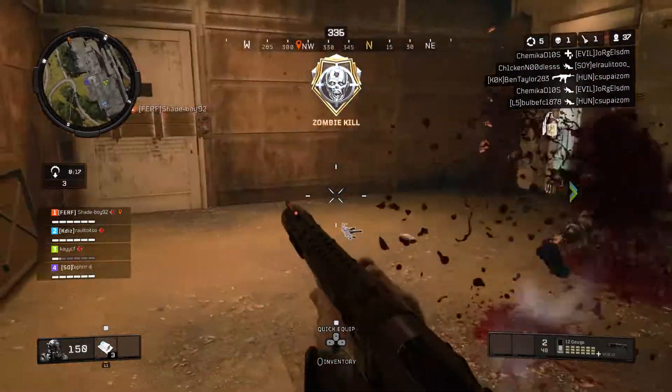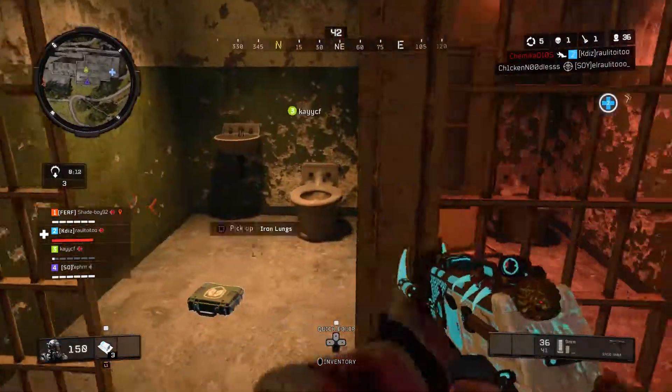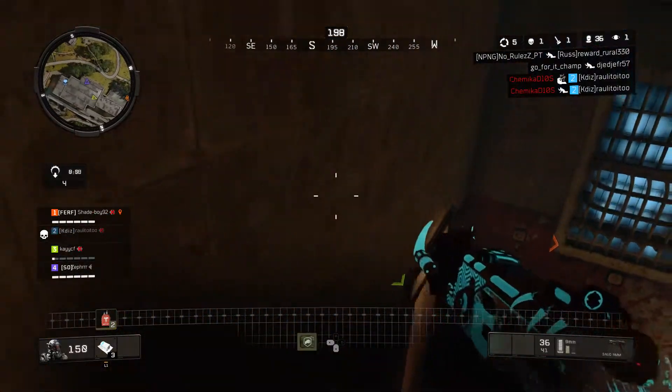In this map, they also added a new lane which allows you to flank through one of the corridors and one of the actual middle sections of the map, which is a nice welcome change. I kind of wish they'd actually add it into the Hacienda map itself.